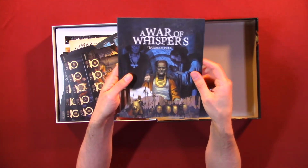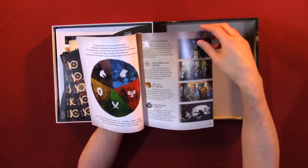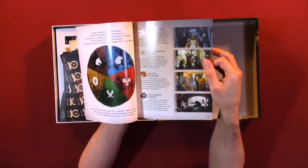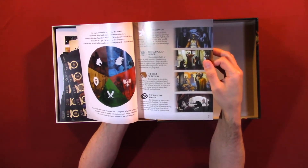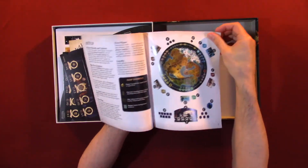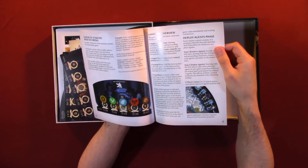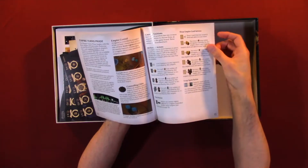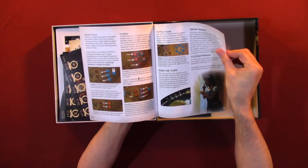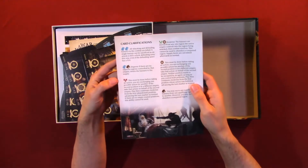A War of Whispers Rules of Play. So we have the Pale Raven, the Supplicant Spider, the Rat, and the Endless Serpent. The rulebook covers: Overview, Components, Setup, Loyalty Tokens and Scoring, Gameplay Overview, Deploy, Agents Phase, Empire Turn Phase, Swap Phase, Empire Cards, and Card Clarifications.